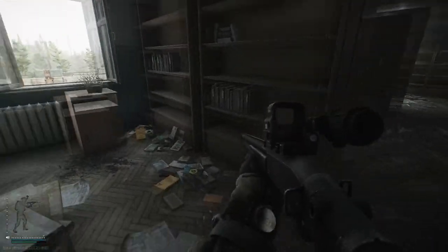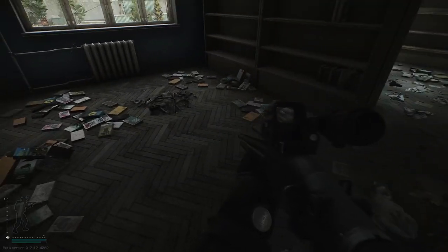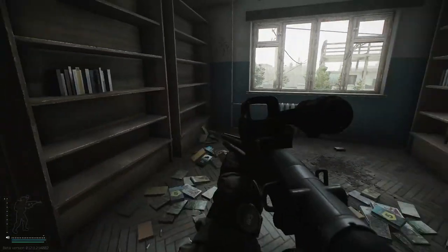The second location on Customs where you can find intelligence is the crack house. You can find the intelligence on any of these shelves and you can also find it on the floor. None on this occasion.